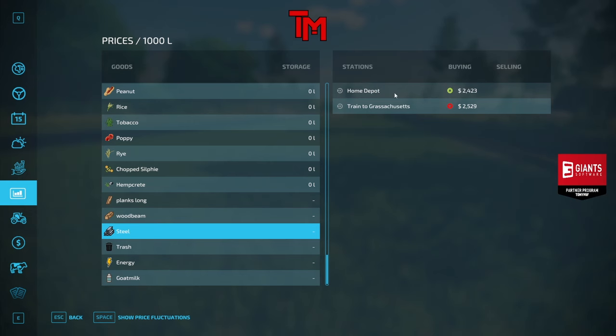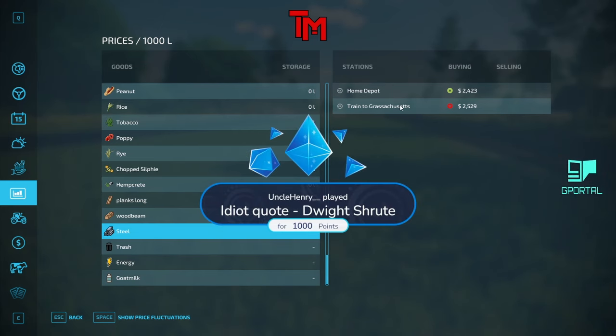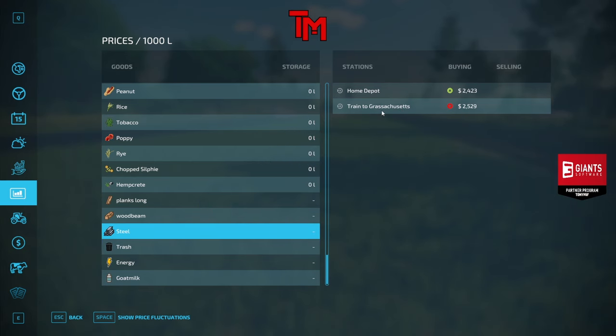The Train to Grassachusetts is another Facebook member map that squiggles put out a while back. This map will be public — squiggles said tomorrow, but whenever it releases it'll be on discord. He's also got hempcrete so you can make hempcrete, which is a thing.